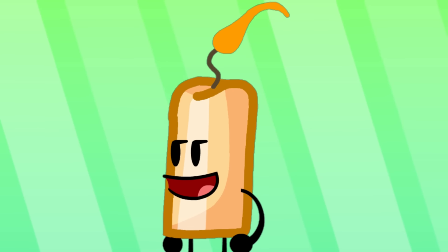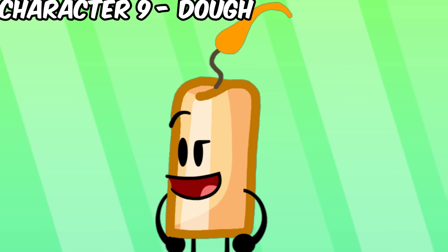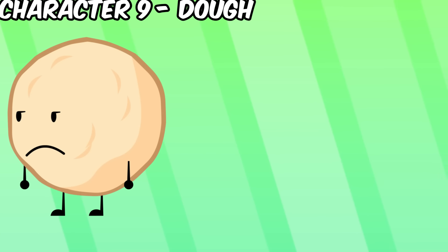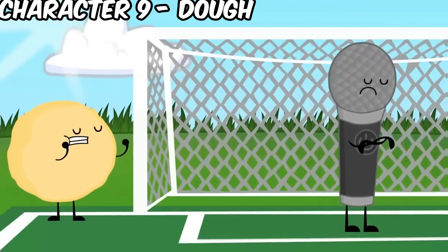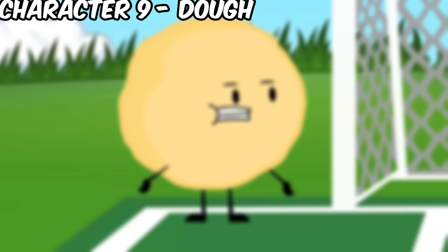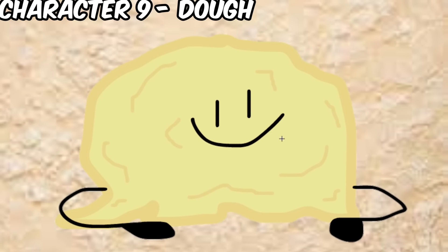Our second to last character is Doe — and no, not Doe from Inanimate Insanity. If you look real closely, you'll notice that his acid is actually Snowball's acid, but made differently. And since Doe is already an AII character, let's fuse him with another character: Goo. This is one of my favorites because he looks so derpy. I love it. And he's done.